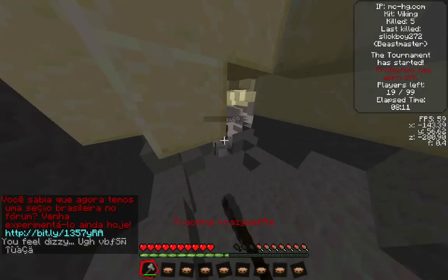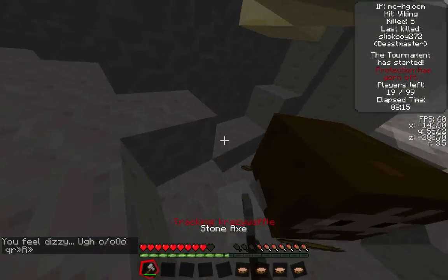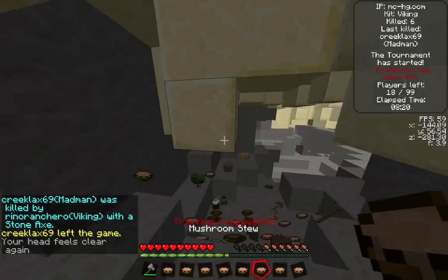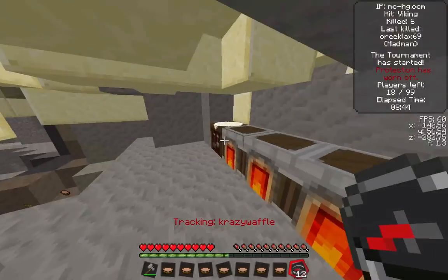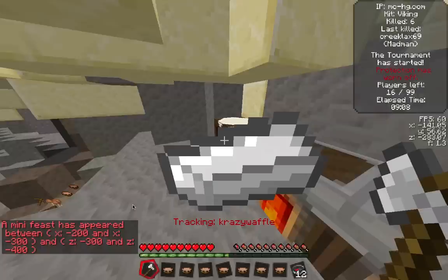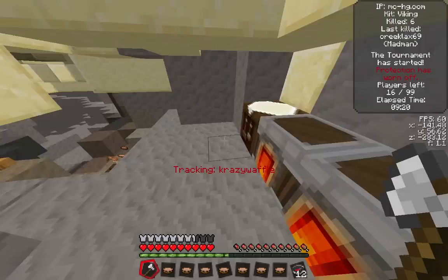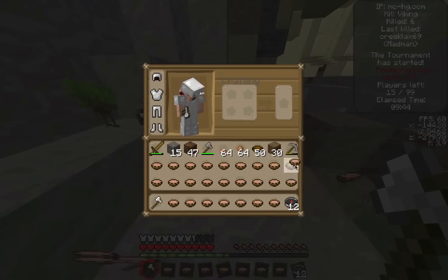I know I'm being stalked by someone, and here he is — it's this guy named Treeklax. He's a madman with an iron sword, but I'm able to take him out right there. Madman can be very scary if the person is stalking you for a long time, but fortunately I was able to kill him. I just made an iron axe because I want to have a diamond sword equivalent, and that's what it is with the Viking kit.